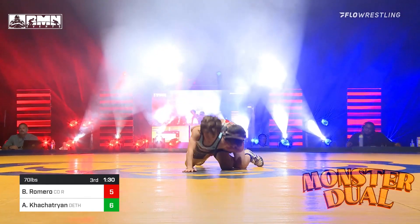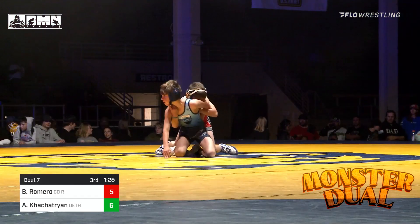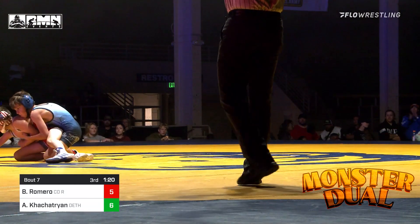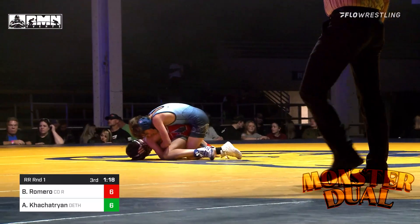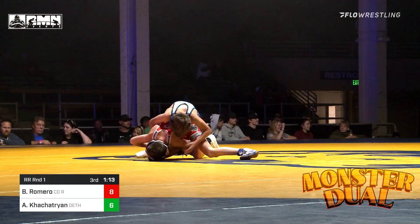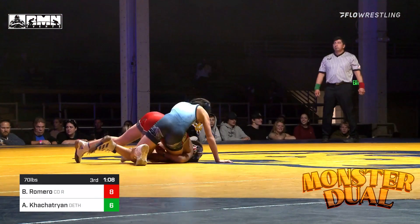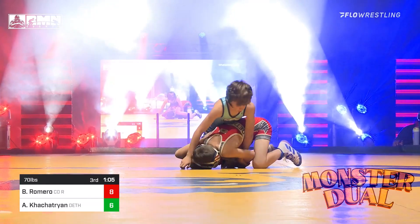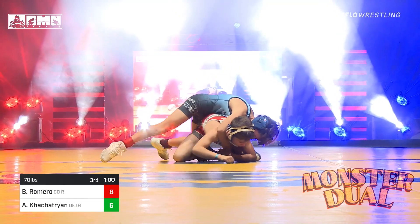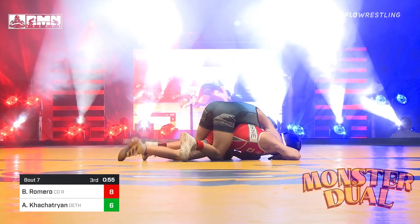Start of this third period. Bryson Romero is down, looking to get up and score. He needs the point — and he gets the escape and the two-point takedown, making the score eight to six in favor of Romero now. Romero flipped the switch — down big in this match, down six to zero. Gave up four back points, comes back, ends the first period down six to two, scores three points in the second, and has now scored an escape and a takedown here in the third to lead the match eight to six against Ardo Kostestrian.